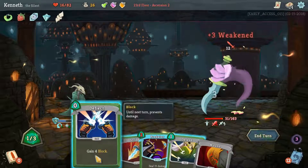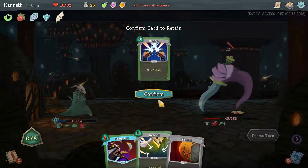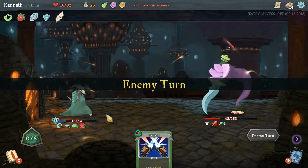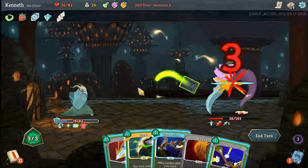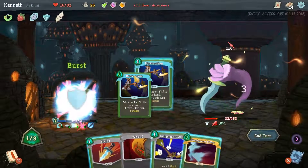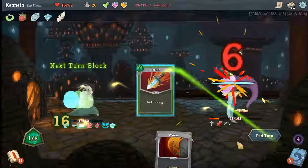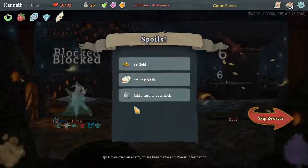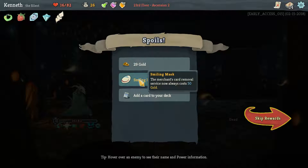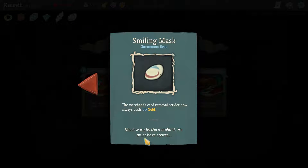Still need the block, so we'll take it. Probably hold on to Deflect, even though I would like to keep that Predator. May just be dead on us this turn. First Distraction — see what interesting stuff we get. Phantasmal Killer and Bullet Time. Don't want to keep a Wound. Smiling Mask — the Merchant's Card Removal Service now always costs 50 gold. I think we unlocked that at some point and then hadn't seen it since. At least look at this: mask worn by the Merchant. He must have spares. Sure.